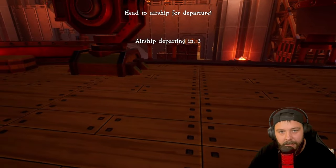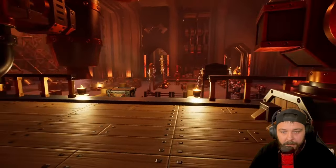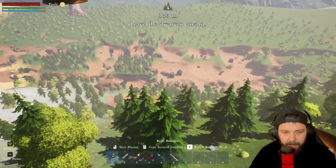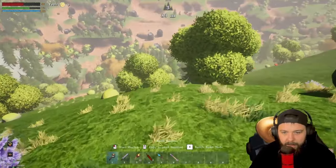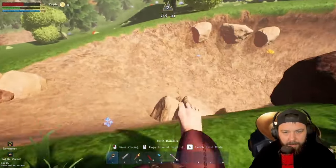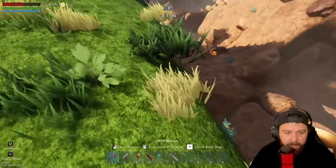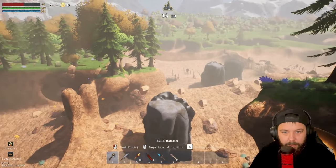Our first goal is going to be to get automation unlocked as soon as possible, so we're going to run through the best way to do that. As we arrive in our new world, you can see why I like the look of this seed. There's a nice big open area down there with lots of ore nodes. We've arrived at our perfect spot and we've got plenty of coal and ore nodes.